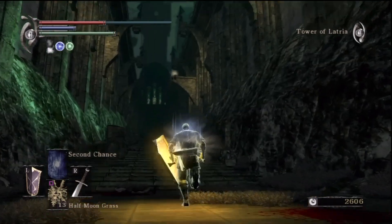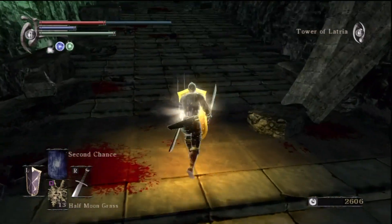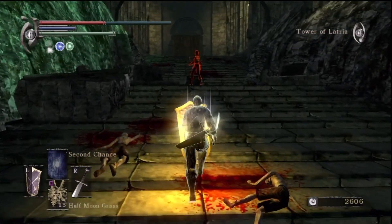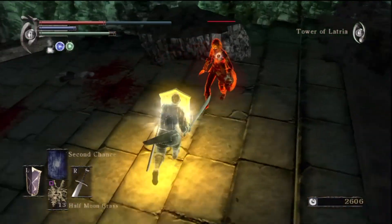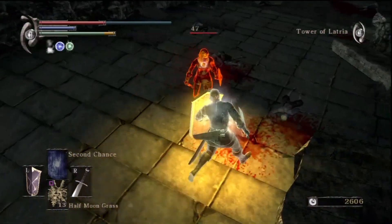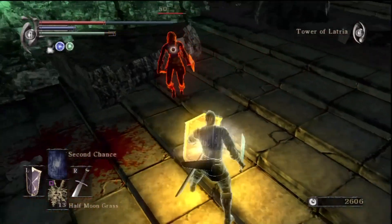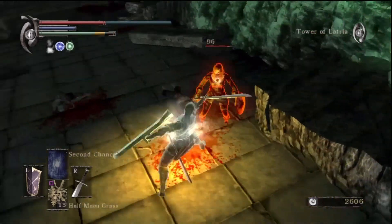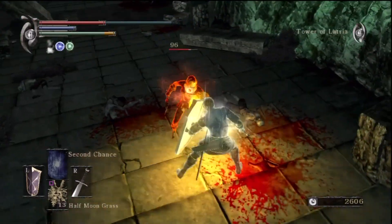Instead of going up first, cause we wanna get that item afterwards, there's a black phantom here who can be quite annoying. I don't think I fight this black phantom too well. But I was trying to see if I could go this melee route. But her blocking is excellent. What you want her to do is get a little bit further back so she uses her crossbow. And then when she fires the ball, roll - roll towards her - and then slash her on the face. That's the best way to do it.